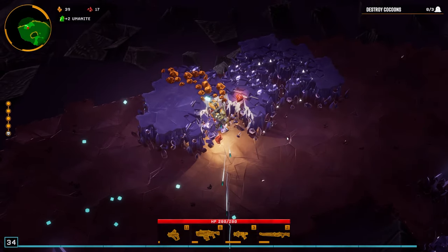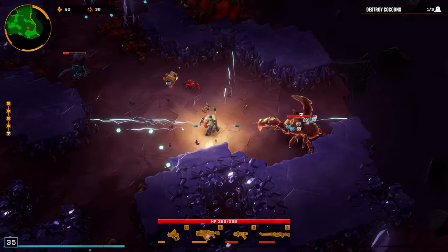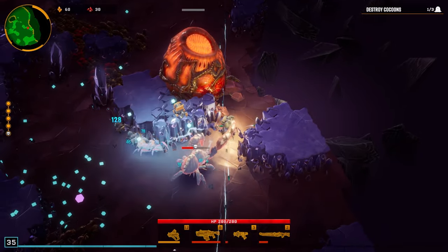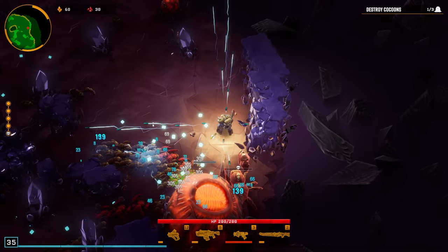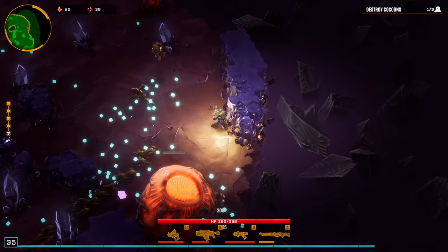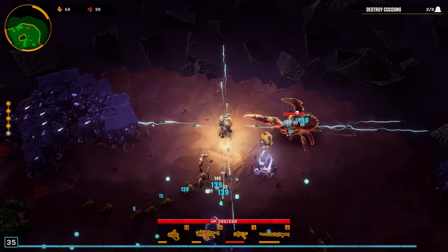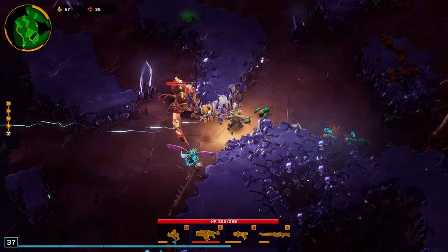We have completed the first four runs - now we just have the last one. We're looking for little eggs with elites inside them, and we need to make sure we're taking those out. I think there are three eggs, and once you take out the last egg the Dreadnought comes out of the big egg. Last time I made a mistake and had all the big guys out at the same time, so we're going to try to take them out strategically this time.